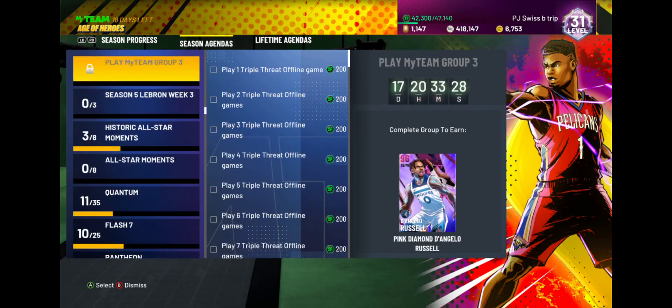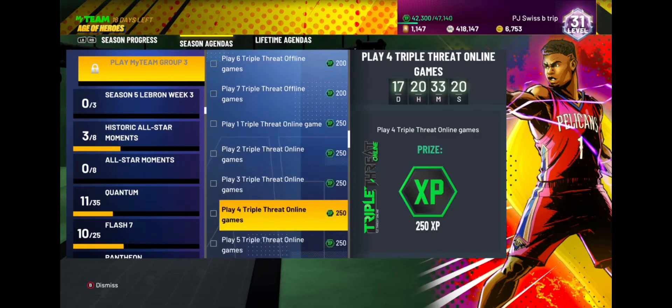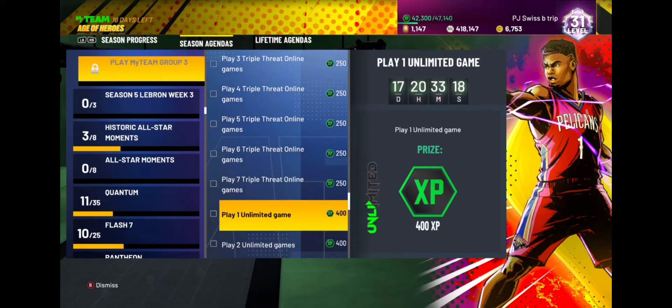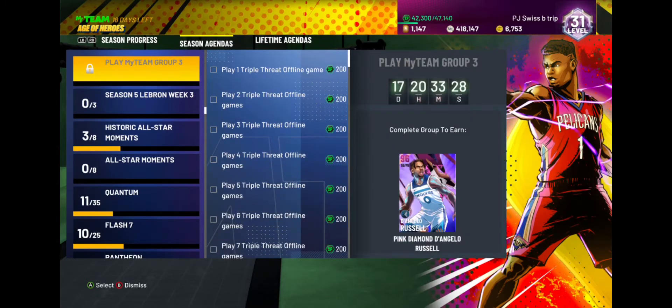Moving on to the free Pink Diamond — 2K gave us D'Angelo Russell. This one's different from getting the Galaxy Opal Donovan Mitchell. You gotta play seven triple threat offline games, seven triple threat online games, and only four unlimited games. So this is the MyTeam Group 3, similar to Group 2 and Group 1 — you have to play a certain amount of triple threat offline, online. This week it's only four unlimited games, unlike the seven unlimited from the past couple weeks.